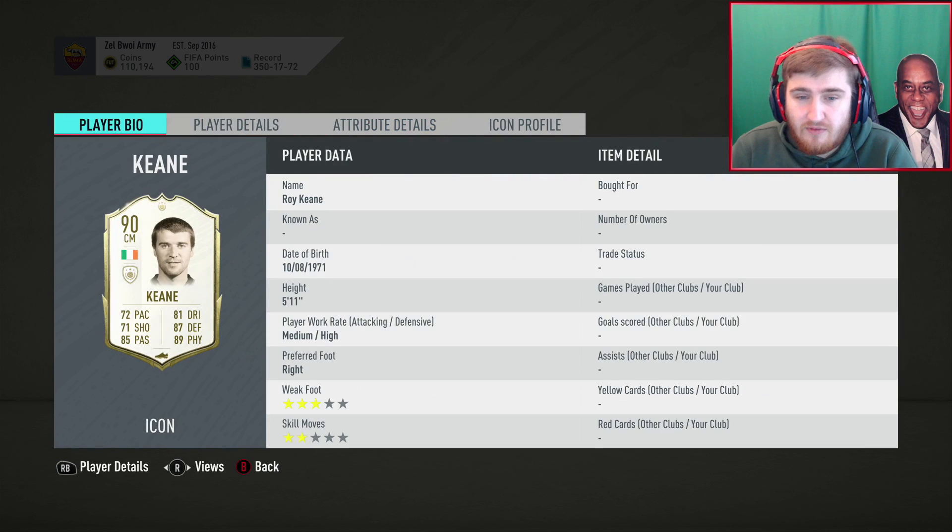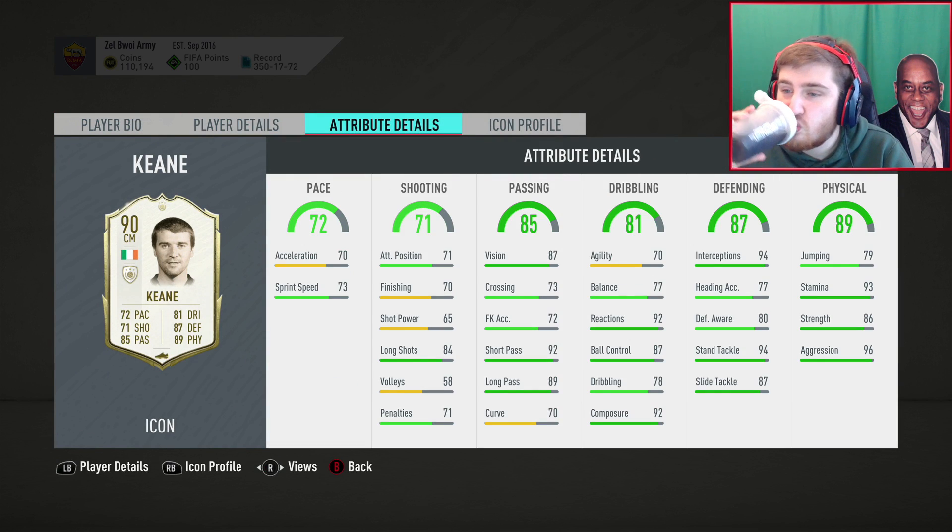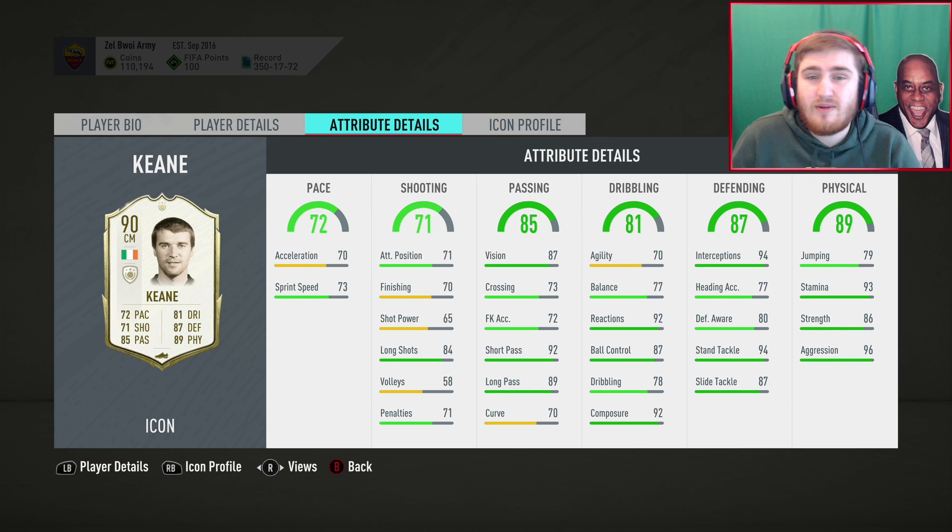Roy Keane — this is his prime version, I believe. Good work rates for a CDM, very good physical stats, very solid defending, and his passing is really high — that vision and short passing. This Keane will be a quite underrated card; he's just not quite quick enough to be an elite player. His shooting is not the worst. His passing is up there with some of the elite players in the game for a CDM. He's got elite defending stats — I don't really get why his defensive awareness is so low when his other defensive attributes are that high. That's a pretty good card.